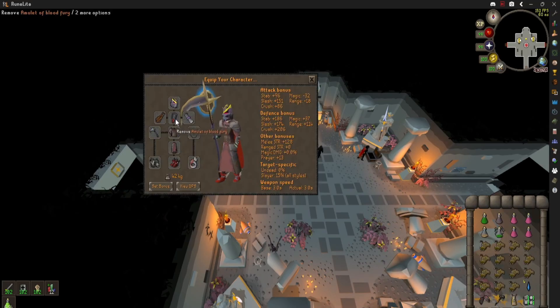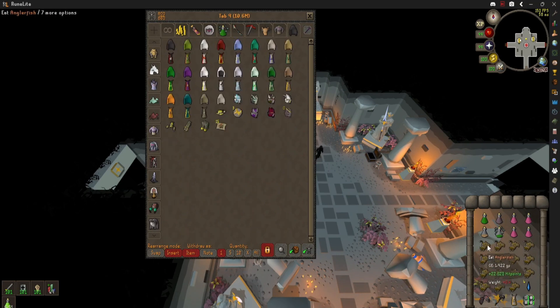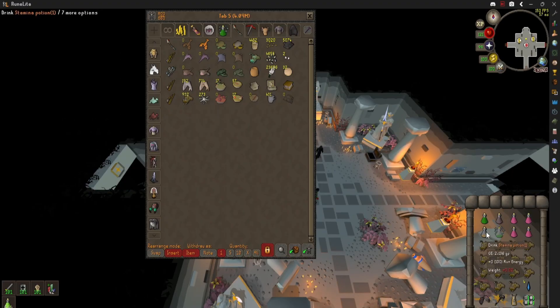As for equipment: Slayer Helm, Blood Fury or Torture or Regular Fury. Blood Fury charges get used up pretty quickly. Infernal or Fire Cape, whichever one you have — it doesn't matter. Your Crush and/or Slash weapon. If you're using Crush, try to have Inquisitor's; if not, use Bandos. Berserker Ring or Imbued Ring. Prims. Ferocious Gloves. And I'm actually going to switch out the Rod of Blessing for a Lucky Penny to try to save on charges, but either is fine.